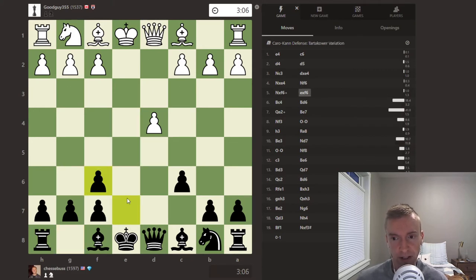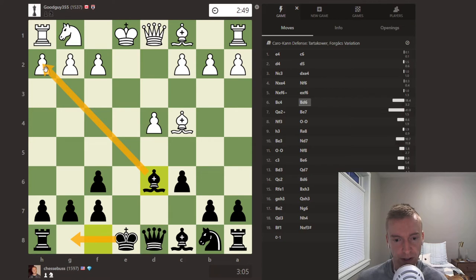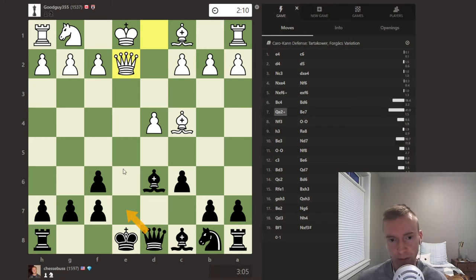Knight takes f, e takes f, bishop c4 — this is pretty standard. Jesse plays bishop d6. The plan is to quickly castle. This bishop also points at the white king. Queen e2. Now here you can block with the queen, offering a queen trade, but it goes into a pretty dry endgame — not a lot of chances to play for the win. So in our repertoire, we recommend blocking with the bishop so that you can get castled and keep the queens on the board.